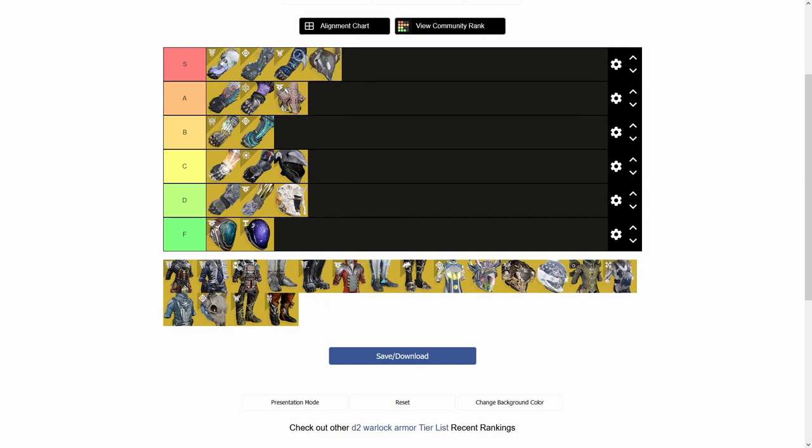Next, Nezarec's Sin combos really well with void weapons so you can get your void abilities back faster. I think it's S tier — it's better than Verity's Brow in some ways. The nicer thing about Nezarec's is that it's just a flat increase of getting ability energy back faster with no stacks required, and you don't even have to be on void subclass — you just need a void weapon. Even on a solar subclass using a void weapon gets your abilities back faster. In higher tier content where you're required to use different weapons it can be a little harder to combo with, but it's still very strong.